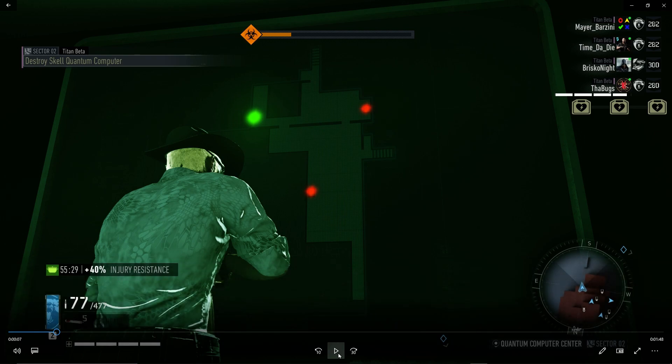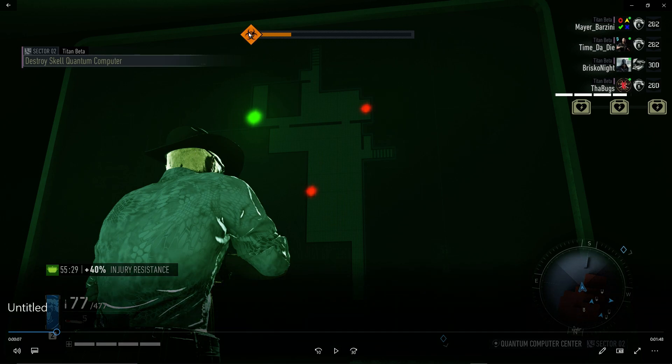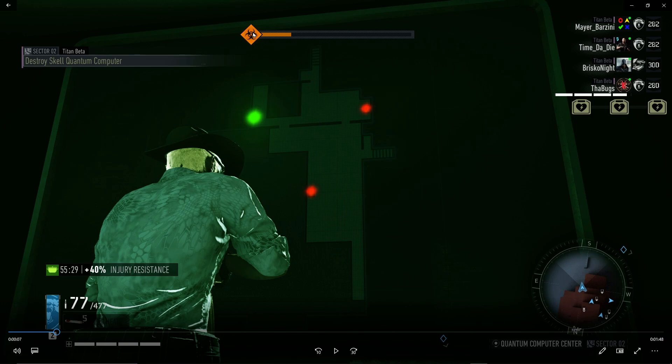As soon as you get in the control room, the gas will start — you can see the gas meter here. You need to be done before the gas reaches 100%. In critical we do this in two rounds, calling out two times, and the time should be enough.